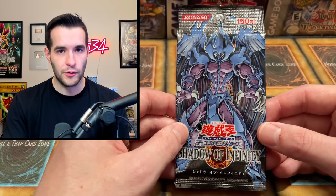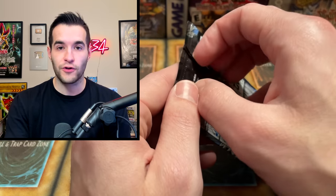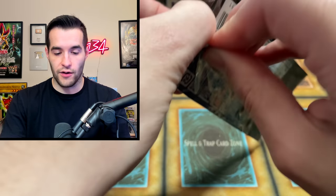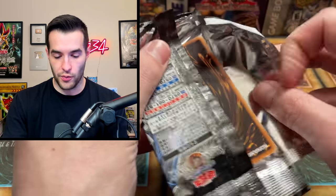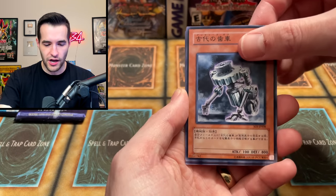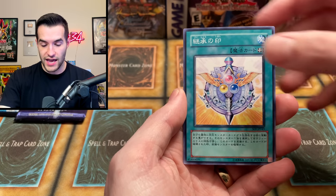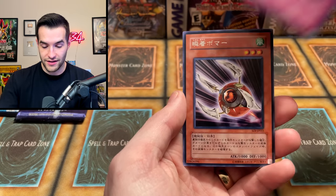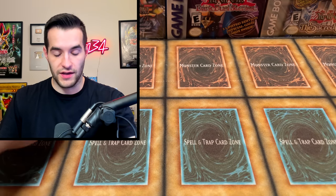Now we have Shadow of Infinity — another thing we've never pulled: any of the three Sacred Beasts. We've not pulled a single one in Ultra or Ultimate of all three. There's Ultra and Ultimate Uria, Ultra and Ultimate Raviel — six different cards across the three beasts, and we've never pulled any of them. We could start here in OCG land. There's a dog barking outside — maybe he senses the Sacred Beasts. We have the Gadget guy, Goki Pond, something that looks like a sword hilt, a Hero Kid, and Adhesive Explosive. One day we're going to pull something from Shadow of Infinity.